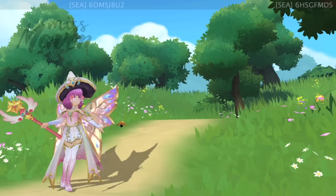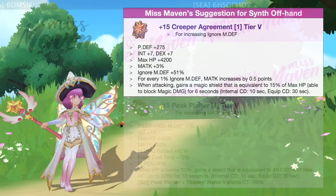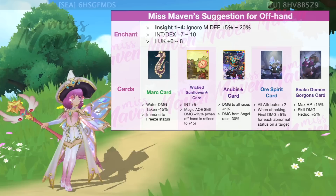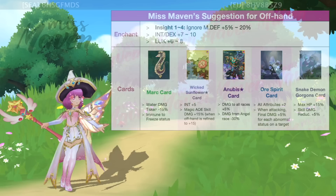For offhand, you can choose between Demon Hunter's Trophy or Divine Revelation for Ancient offhand, and Creeper's Agreement or Peak Platter for Synth offhand. Your offhand should be enchanted with Insight 4 and inlaid with a Marked card to prevent getting frozen when casting Frost Diver with Ice Tomb.